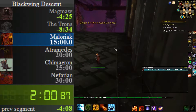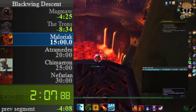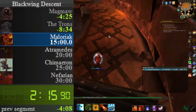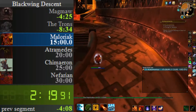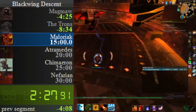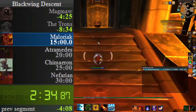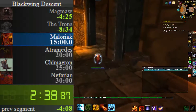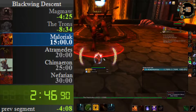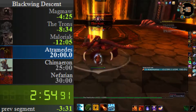As a mage I could get Temporal Displacement — I think that's what it's called. I almost just died — that would have been bad. I didn't know where slow falling was but there it is. Okay, time to go kill Maloriak. For every raid I'm just going to set every boss at five minutes since I have no idea of the timing, and then next time I'll have actual times. Maloriak's dead.